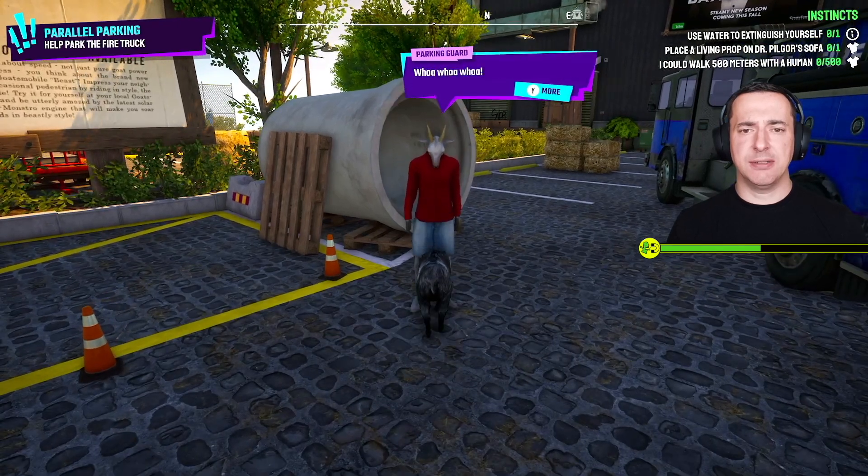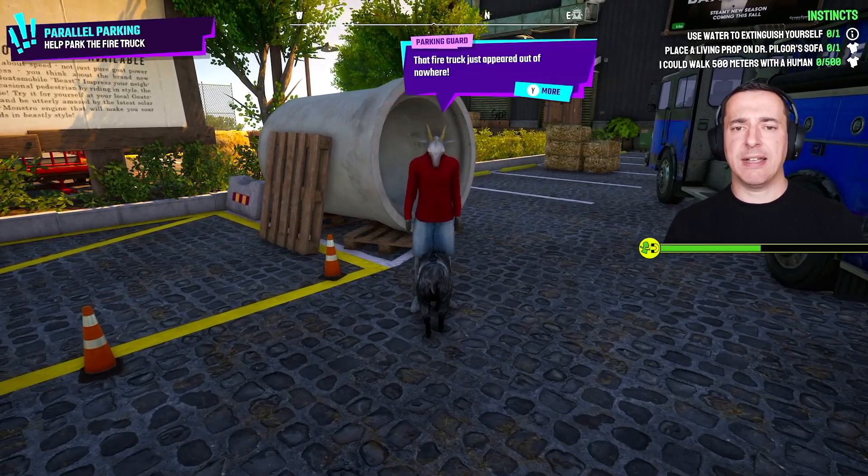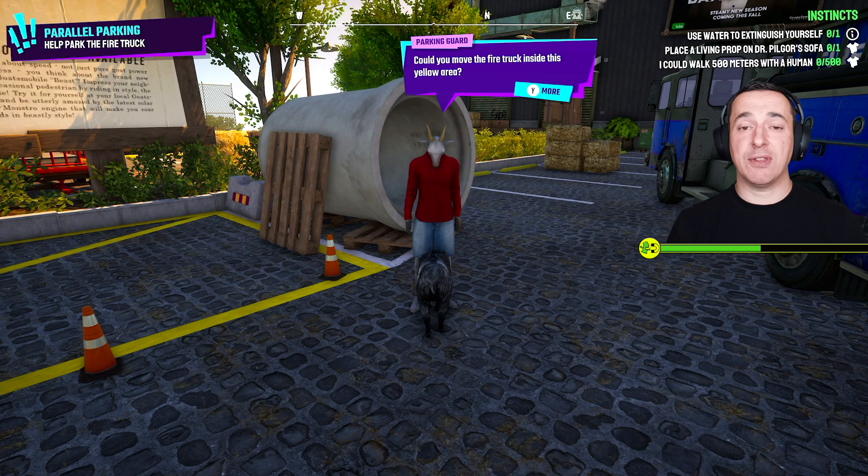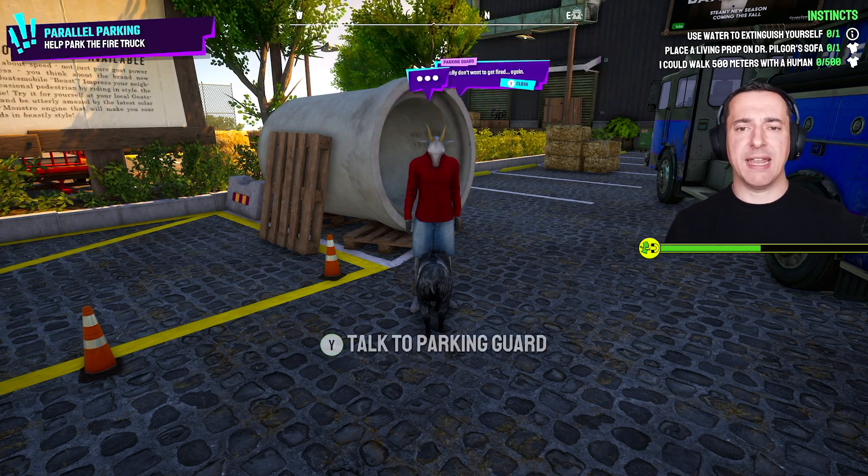So you can talk to this dude. Did you see that? That fire truck just appeared out of nowhere. There's been a lot of weird things happening lately. I'm responsible for keeping this parking lot tidy, but I don't have a driver's license. You look like someone who does have a driver's license. True. Goats often have them. Could you move the fire truck inside this yellow area? I don't really want to get fired again.